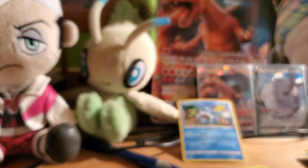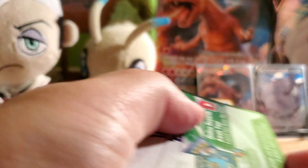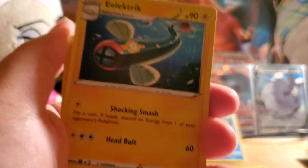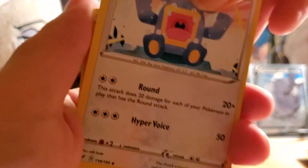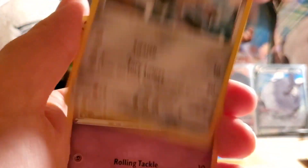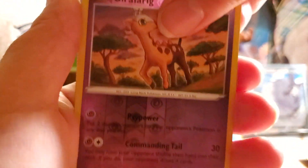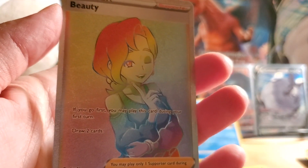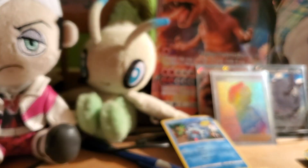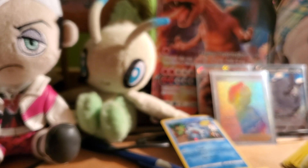Blister pack number one, last pack — Celebi, my favorite mythical Pokémon. Psychic Energy, Electric Energy, Hakamo-o, Loudred, Talonflame, Charmander, Wooper, Galarian Meowth, Conkeldurr, Reverse Holo Draftrig. Whoa — a Secret Rainbow Rare! Vivid Voltage giving us the good stuff! All sleeved up nice and pretty — that's what I'm talking about! That was great for the first Vivid Voltage — we finally got something good!